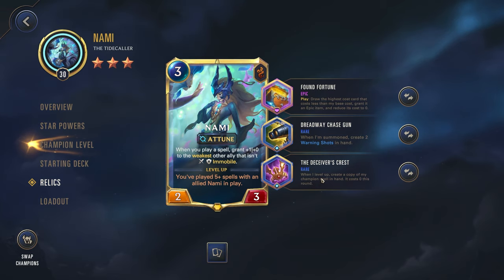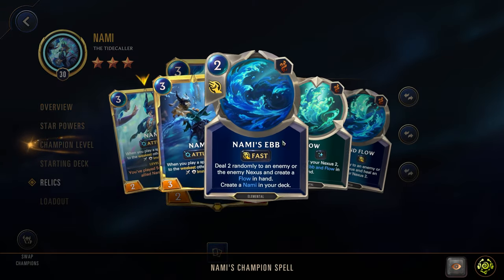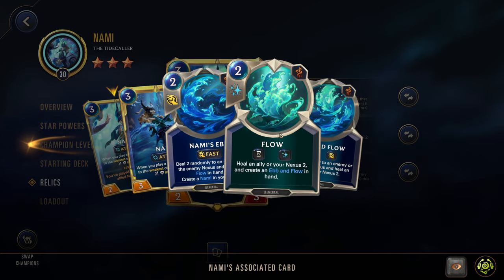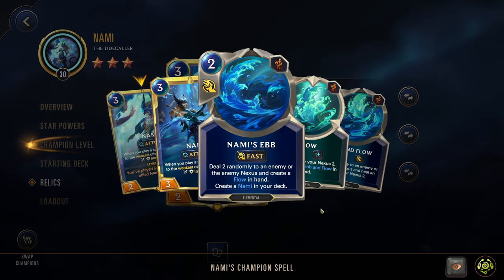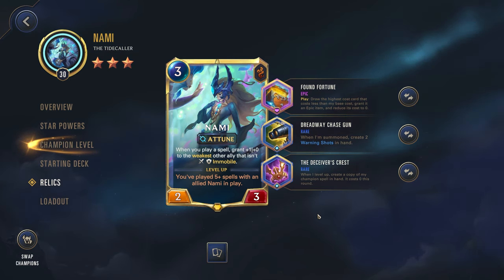And then the Deceiver's Crest: when I level up, create a copy of my champion spell in hand at zero cost. Her champion spell is the Ebb and Flow. So you play your Ebb, that gives you a Flow, and then that gives you an Ebb and Flow — essentially you get three more spells to play. So how this plays out is you drop Nami as soon as possible, then try to play all of these effects to level her up and end the game incredibly quickly.